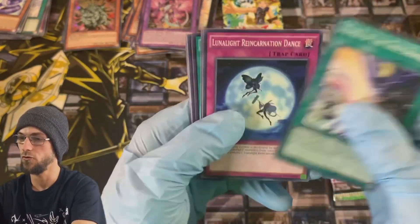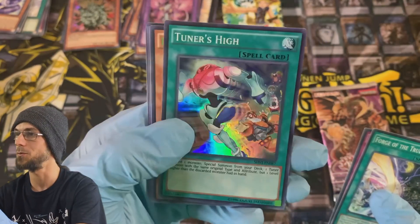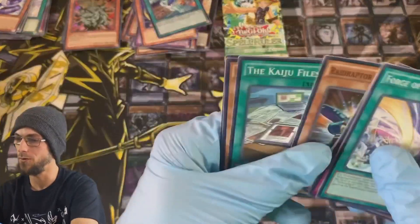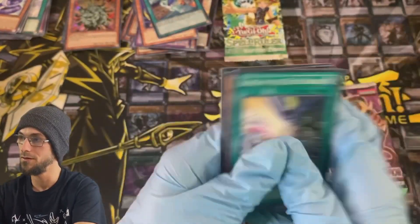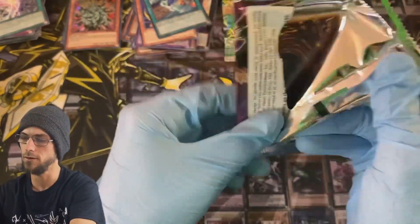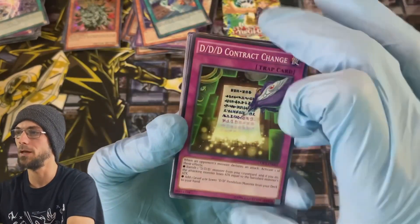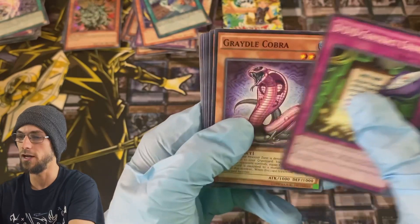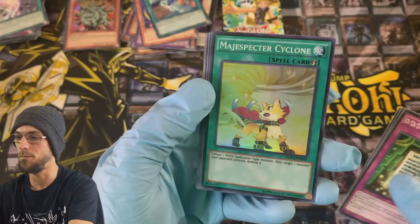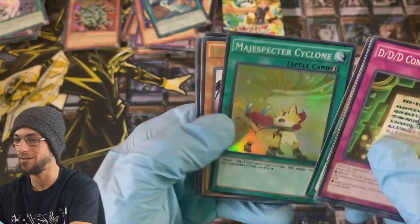Shining Victories gave us Master with Eyes of Blue tuners — a super rare there, pretty great looking artwork. Not sure what that one's going for but it's a good pull nonetheless as far as art's concerned. Dimension of Chaos — can we get a ghost rare, can we get a big pull? Ulti maybe? DVD, Contract, Change, Gradle, Cobra, Sav, Sleeper, and Magispector Cyclone. We did get a holo at least, which is not guaranteed in these packs — we'll take it.